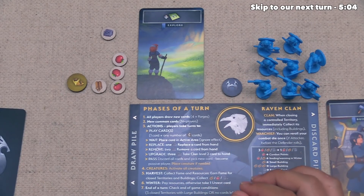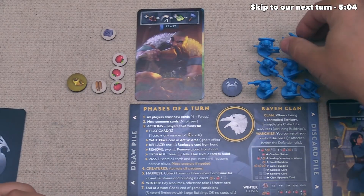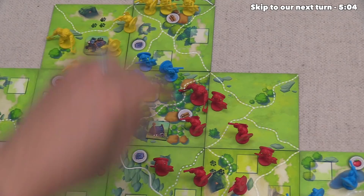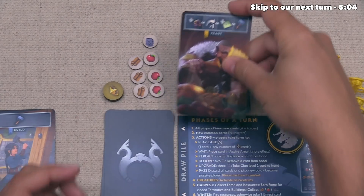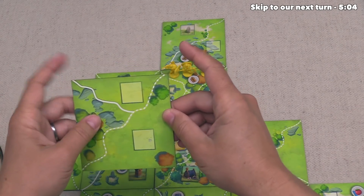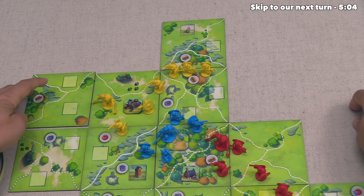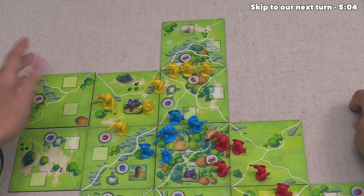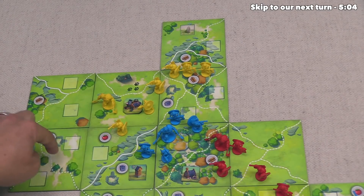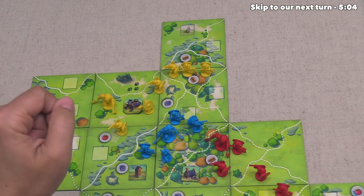Blue can go next and they are going to play a feast card, which means they can do any of the four basic actions — they want to recruit, so they are going to bring out a new unit and place them over here. Moving on to the yellow player, they have decided to play a feast and want to explore with it. They draw the top tile, and this is effectively what they were looking for — they wanted to close this territory in, which they can do. They were hoping it might have a resource as well, but it does not. Either way, they have now enclosed this area, so they will get 5 fame.